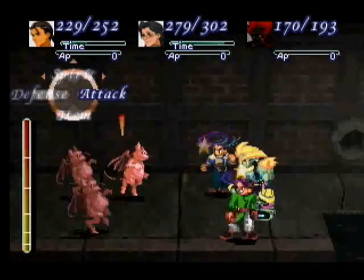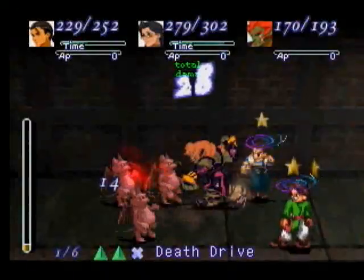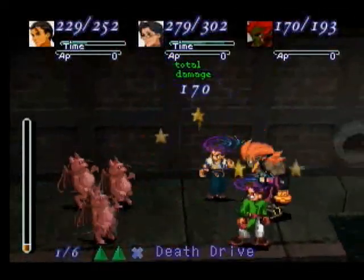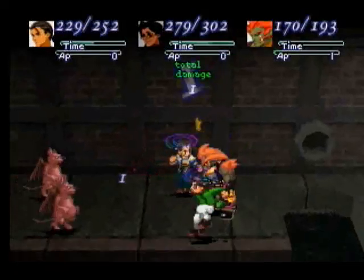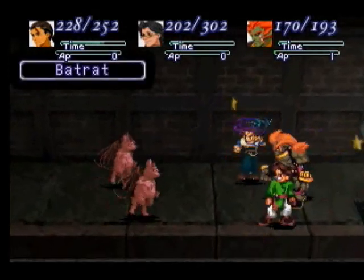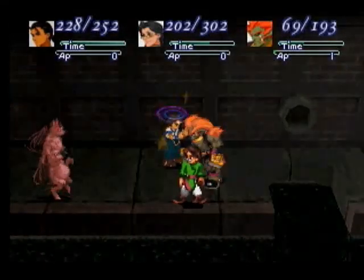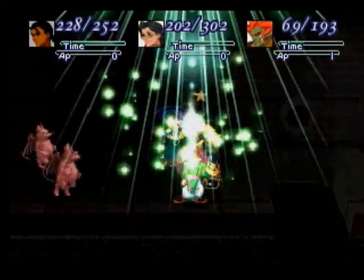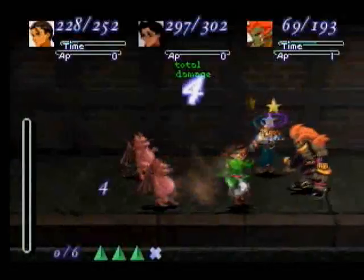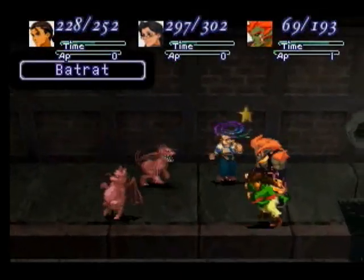I do like the confusion effect though — the little swirlies. Kill one of them hopefully. Duh! What are you doing? Ow! Thanks, Faye! I probably should just use death blows to get rid of them.